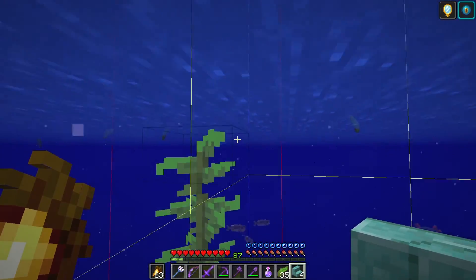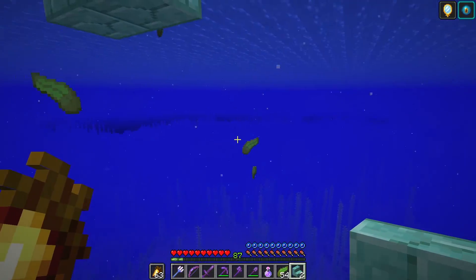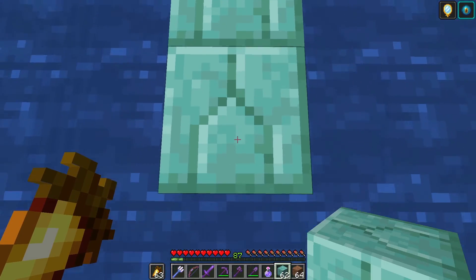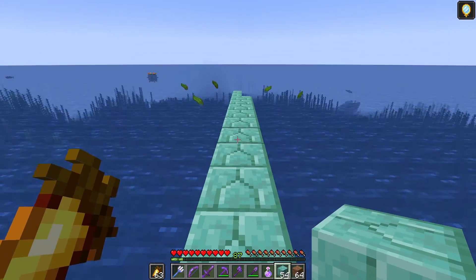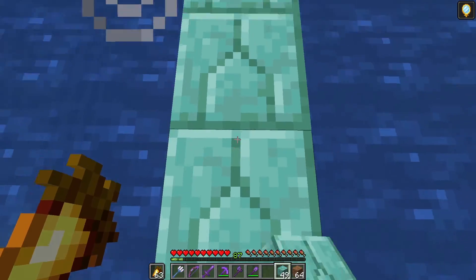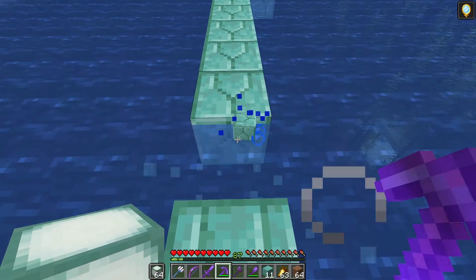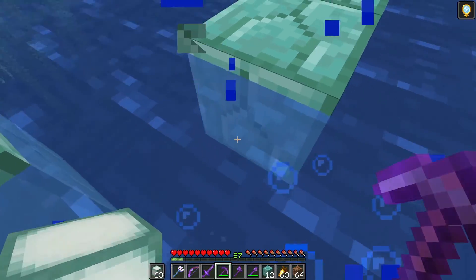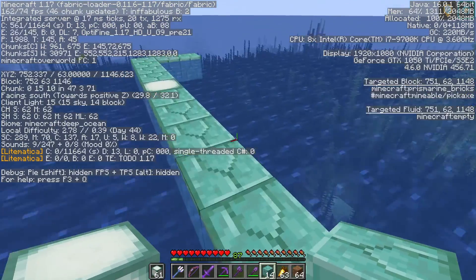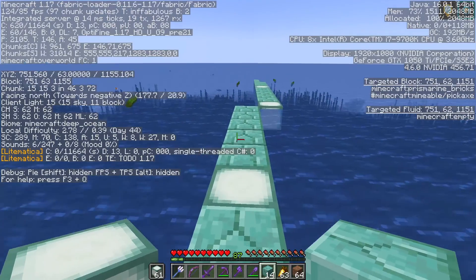Right next to this kelp I'm going to place a prismarine brick stair, then take out the kelp and place one next to it. These two stairs mark the center of a long wall we're going to build here. I'm going to place 10 prismarine bricks out to the side of each of these stairs, then a temporary block and in front of that 10 more blocks out to the side. At the end I'll place two blocks in front. I'm going to replace some of the blocks with sea lanterns — otherwise creepers might spawn on these walls and that could prove catastrophic.